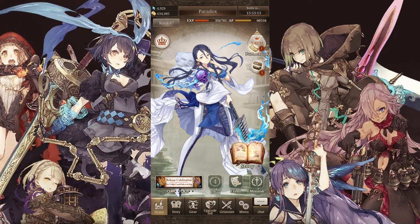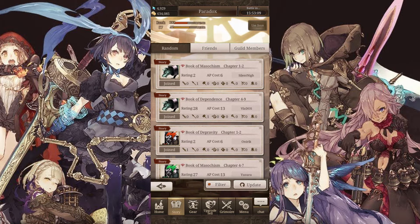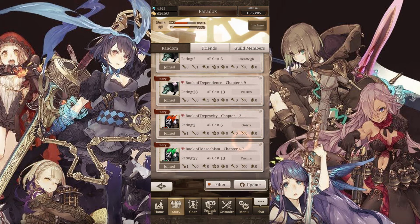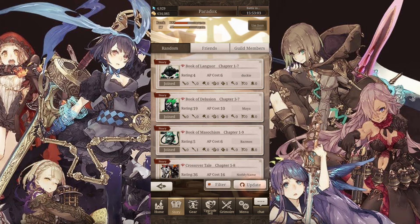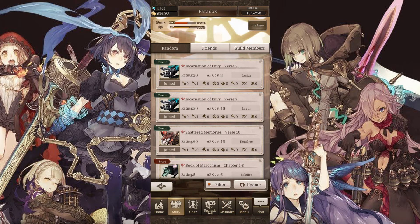Alternatively you can join in on any co-op battle, so if I take a quick run at a story mission for variety, perhaps a quick update to see if there are any changes. I also find the filter function really useful to narrow down the number of missions for what you're looking for. This comes in very handy when there are any time-limited events.